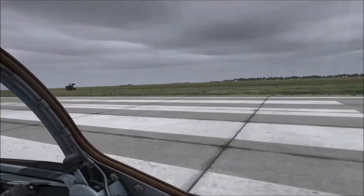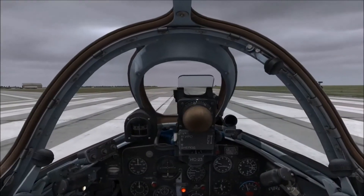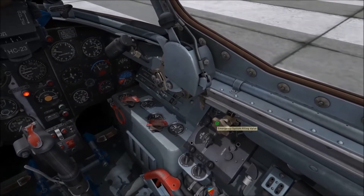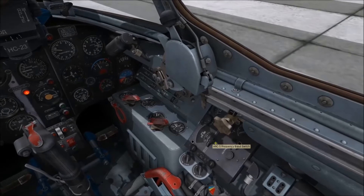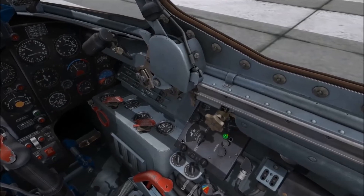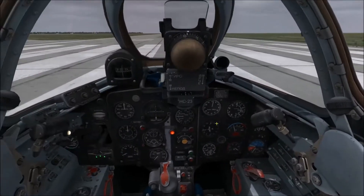Here we are on the runway, ready to get going. We've got a panel here which we need to switch on to tune into the NDB station. First, right-click the rotary knob and put it onto the first setting — you'll see a green light come on and you'll hear the static as well.